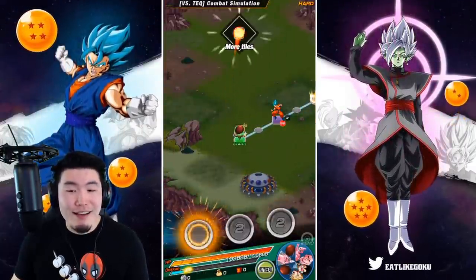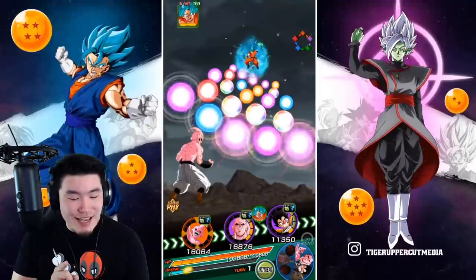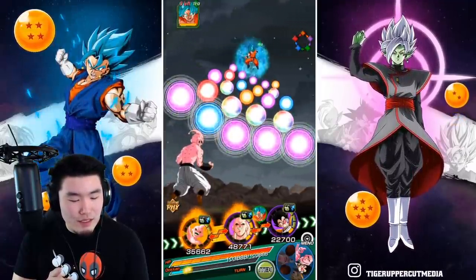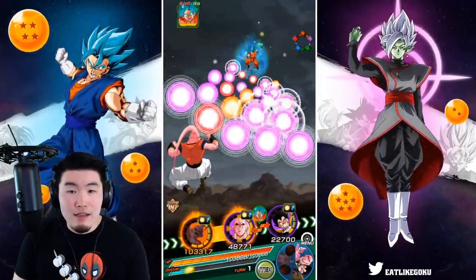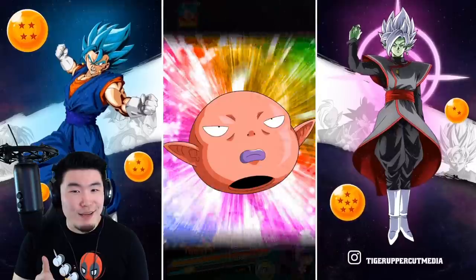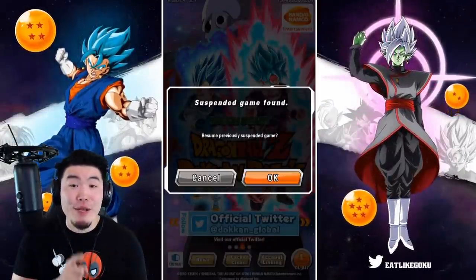Now we have the same rotation as last time, except on the first turn. Let me give a few orbs to my Kid Buu first, and now let's try the costume. Okay, that's not bad — we just need a few more here. Close — 16. Not good enough.